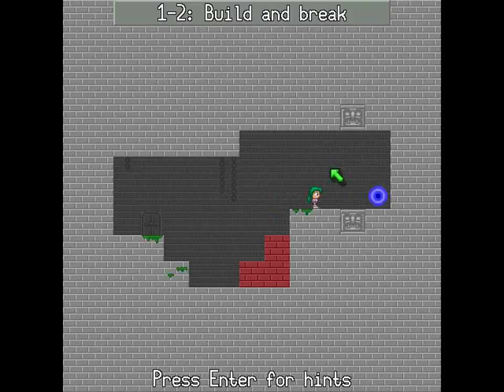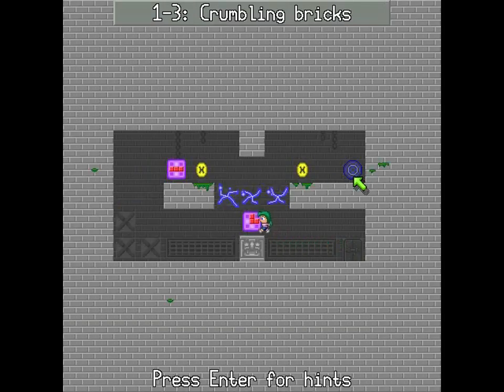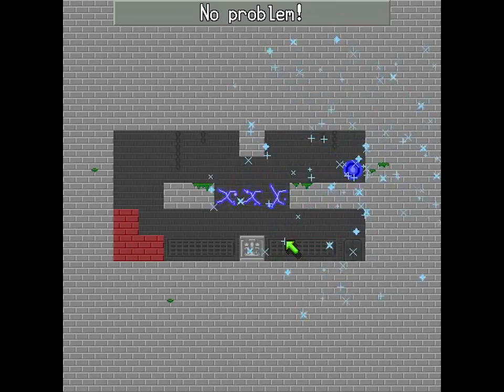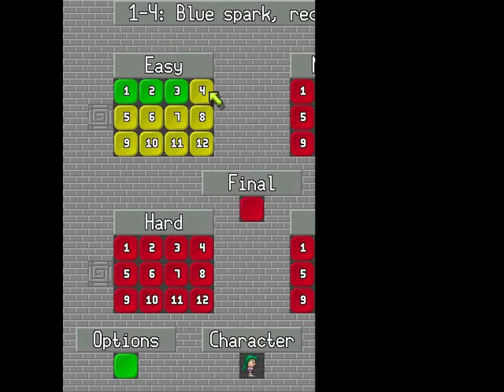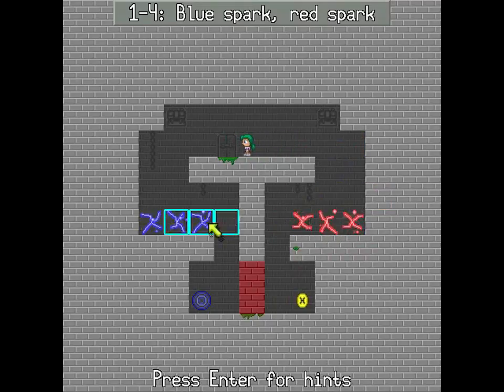You can right-click on these bricks in order to break them. We've also seen that they come in an arcing pattern. If you put blocks over top of the blue things, it will break the blocks eventually. Red ones, on the other hand, break them immediately.